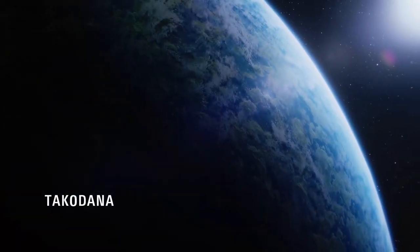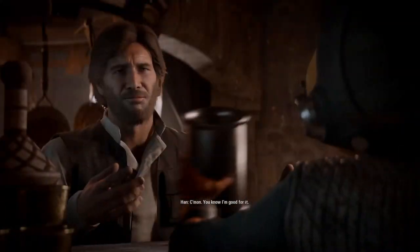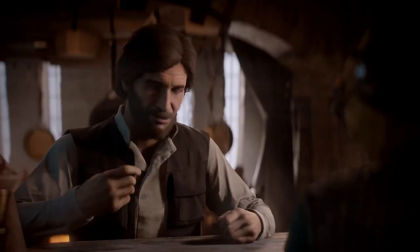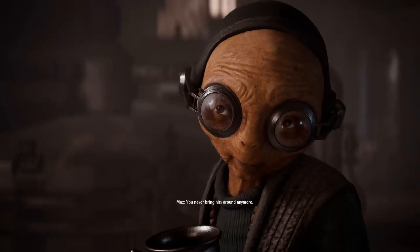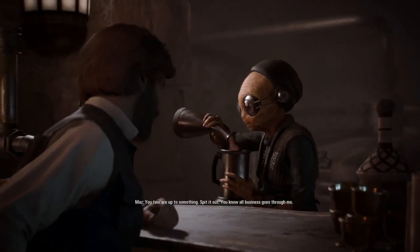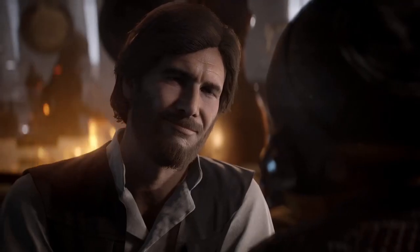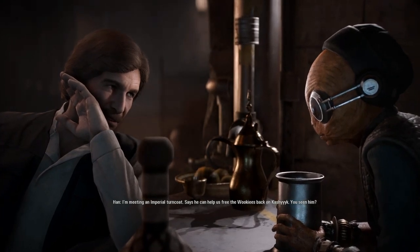The mission on Takodana is a goldmine of Easter eggs and fun conversation, so we're gonna spend a moment here. First up, let's talk about Han's beard. This takes place sometime between the events of Aftermath and Aftermath Life Debt. In Aftermath, Han and Chewie decide they're going to liberate Kashyyyk. A few months later in Life Debt, Han can be seen with a beard, so they had to give him a beard here too, and his mission on Takodana is directly related to his goal of liberating Kashyyyk. Maz also mentions some of the rules of her castle as set up by previous stories, including the fact that all deals made inside her walls have to go through her, and there is absolutely no fighting allowed whatsoever.